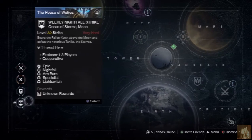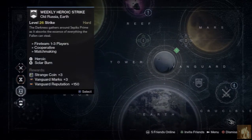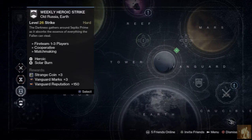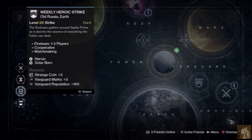Our heroic strike this week is the Sepiks Prime, Devil's Lair strike. This one I think is going to be, in comparison to the Nightfall, an absolute doddle. Solar Burn — there's only one thing in the entire level that uses Solar, which happens to be the Fallen Walker. Other than that, you can use Black Hammer and Gjallarhorn, and it's dead.